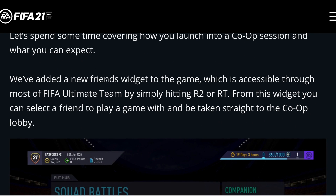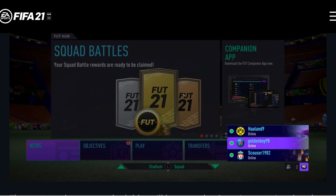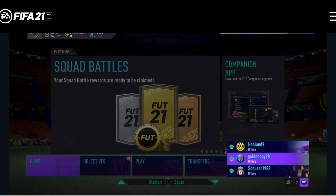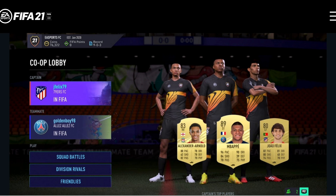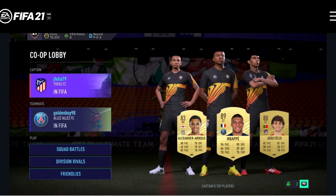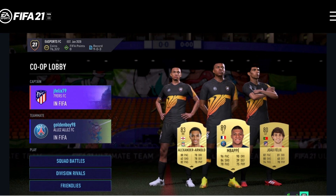They say they've added a new friends widget to the game, which is accessible through most of FIFA Ultimate Team by simply hitting R2 or RT. From this widget you can select a friend to play a game with and be taken straight to the co-op lobby. Here's a look at the menu — we saw this in the trailer already. You hit R2 and you can invite some friends. You've got your three guys there and I think you can only play with a teammate though.